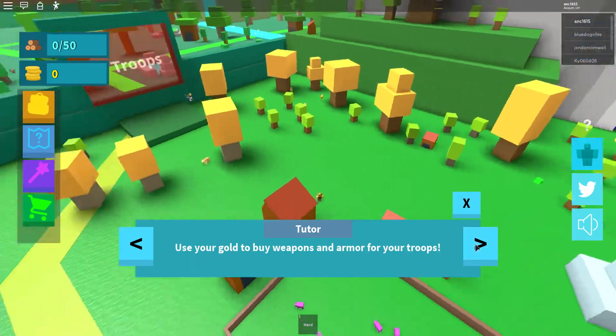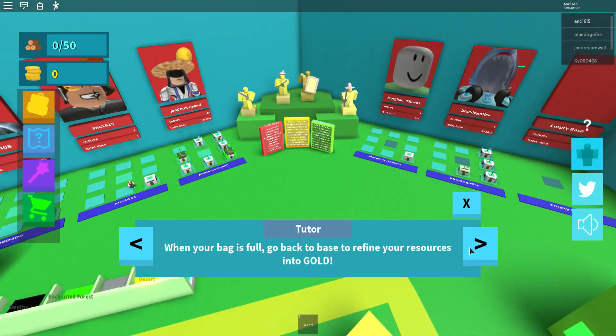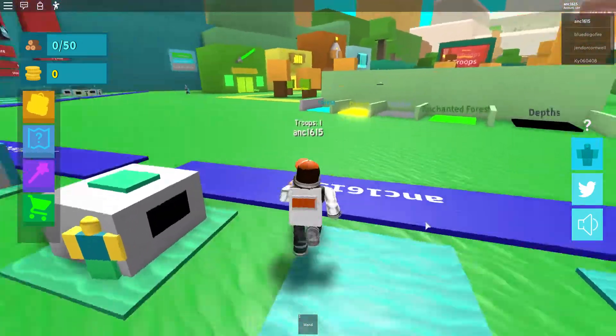Cut trees and save lives to gain gold experience. Use your gold to buy weapons and armors for your troops. When your bag is full, go back to your base and refine resources into gold. Give your troops a sword and armor by dropping them from your inventory. Have fun! Okay, shouldn't be that bad.